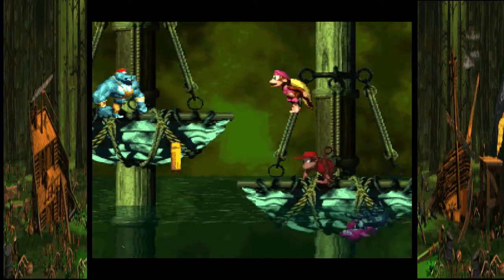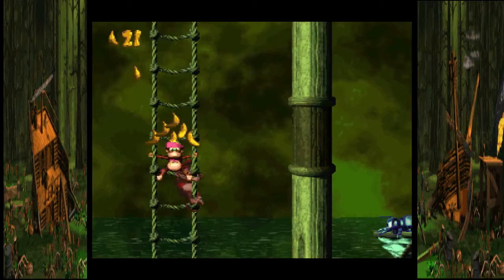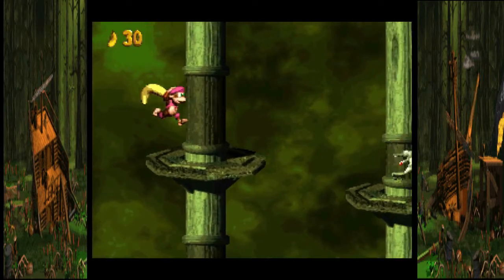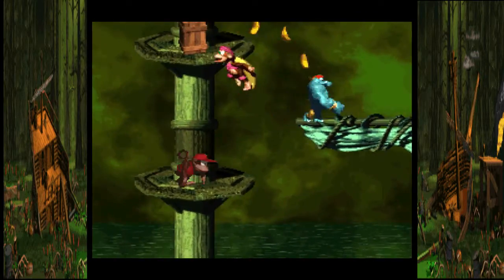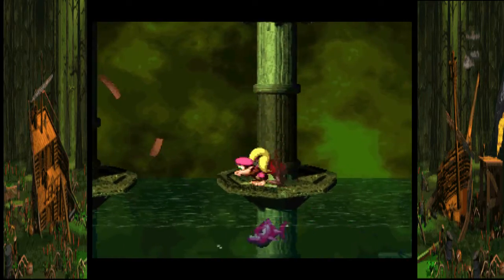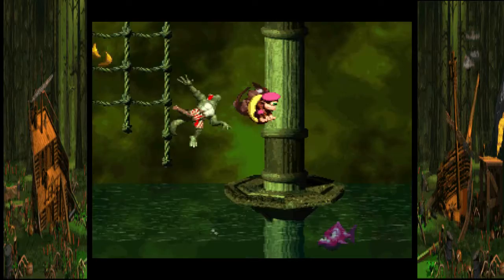The whole gimmick with Slime Climb is you're going to be climbing up throughout this entire ship and you need to be fast on your feet, otherwise the water is going to rise up towards you. If the water gets to you and you start swimming, you want to jump as fast as you can because that fish is really fast at hitting you — and you can't kill it, you can't hit it with anything, it's invincible.